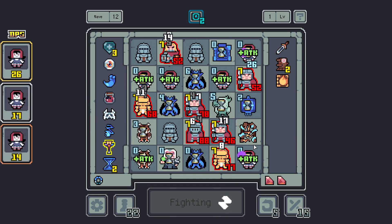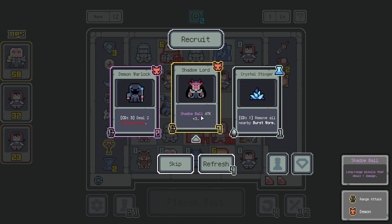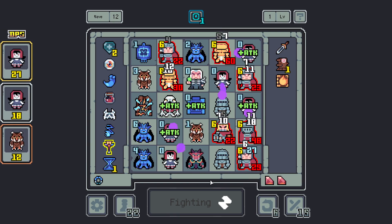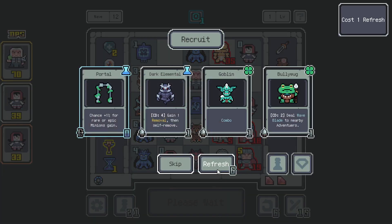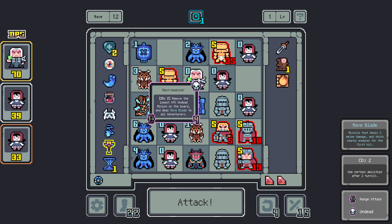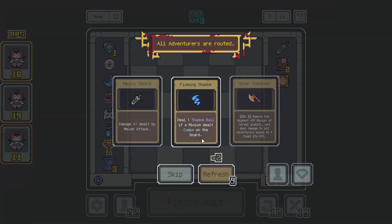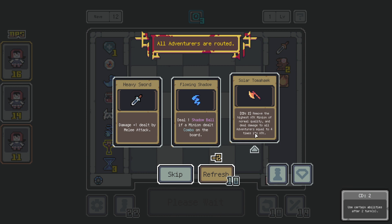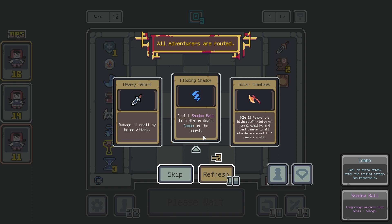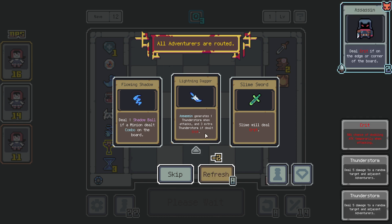I'm just gonna start getting some undead units just for the Necromancer to remove them. If I don't get Shadow Ball — yes! Shadow Ball is insane now. Wait, will the Necromancer remove himself? Can he remove himself? Quality — to four times his attack. But that's only for units that deal combo. When it attacks — and three extra thunder is double crit.